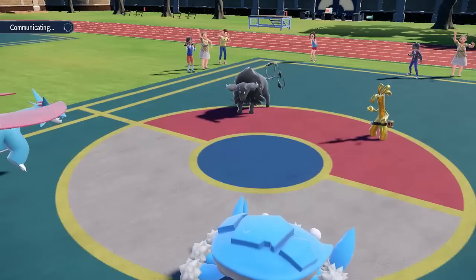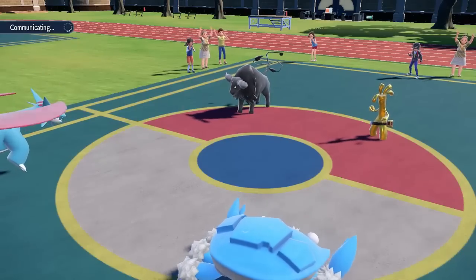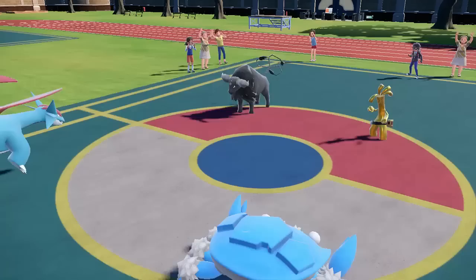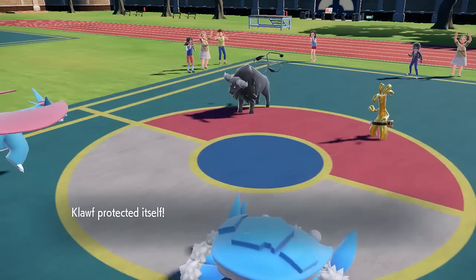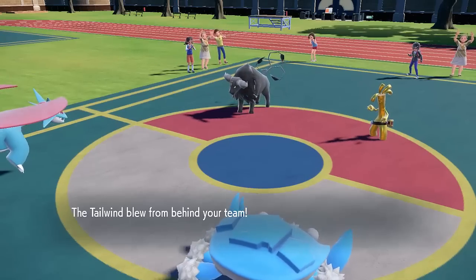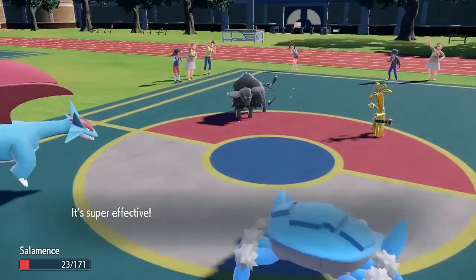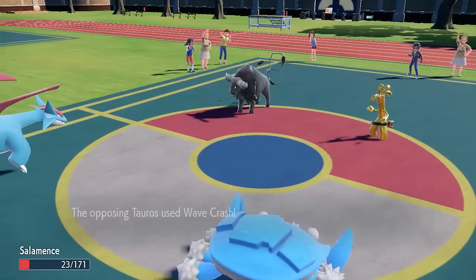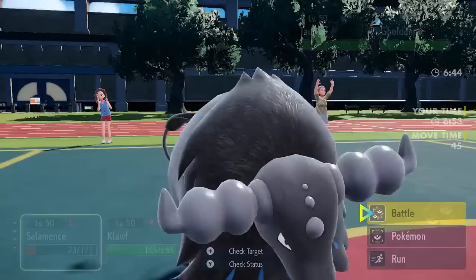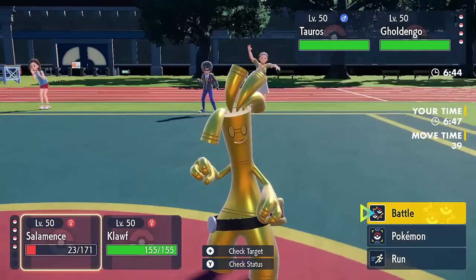Salamence's Intimidate goes first, indicating that Salamence is probably quicker than the opposing Tauros. I'm max speed so hopefully I can get the Tailwind off before the Tauros attacks. This first turn I go for Tailwind and keep my Klorf protected, because I don't have the damage output into Goldengo yet, and I'm scared about Klorf taking Make It Rain. I get the Tailwind off before anything else moves. The Goldengo goes for a Power Gem which does a ton of damage but doesn't take out my Salamence - that's actually a Choice Specs Goldengo.